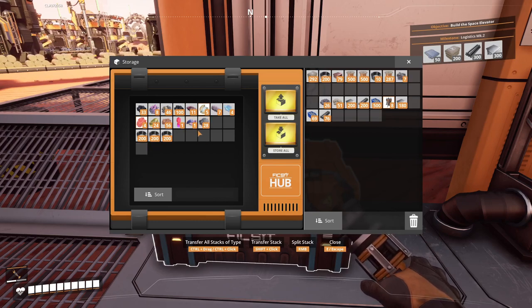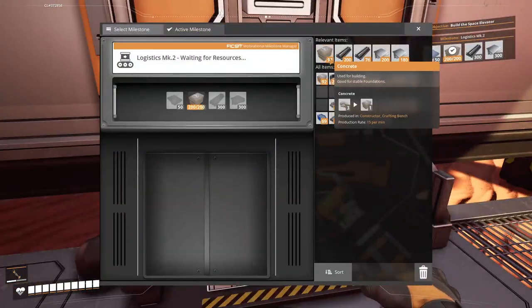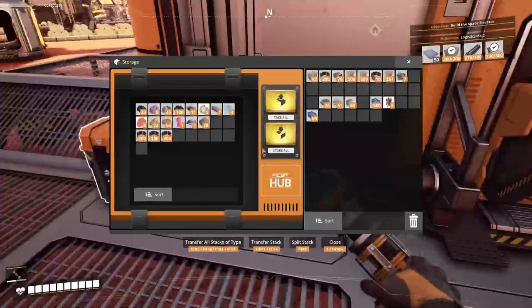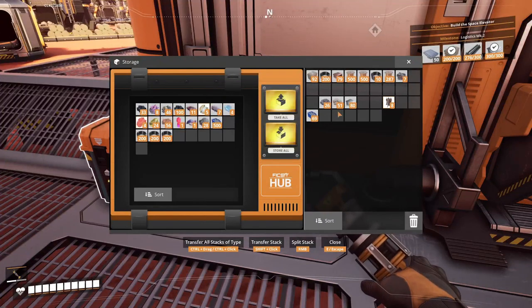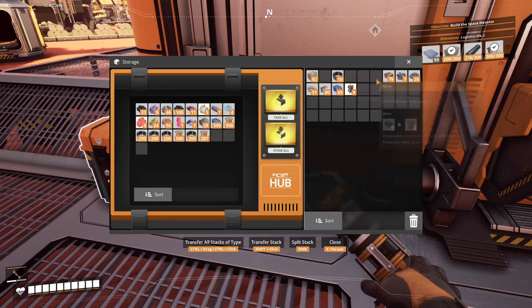Basically let's put everything else into the hub. I'm gonna need the iron rods and the reinforced iron plates which are under production, but that's okay. Let's put those things into the storage — maybe those things as well.